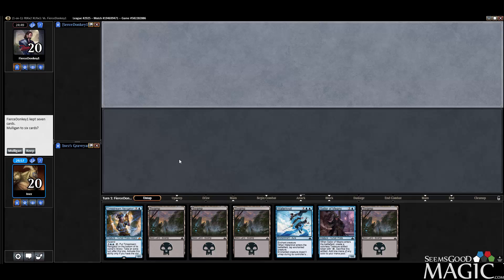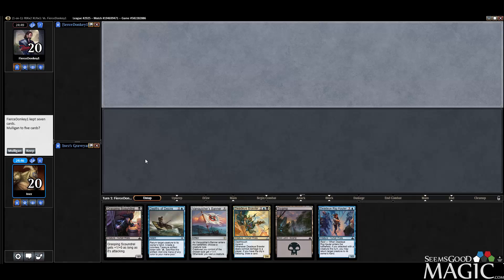All right, the finals. Did I keep this already? No, we got to mulligan this, I think. Three off-color spells. Good distribution, wrong colors though. We'll have to mulligan that.